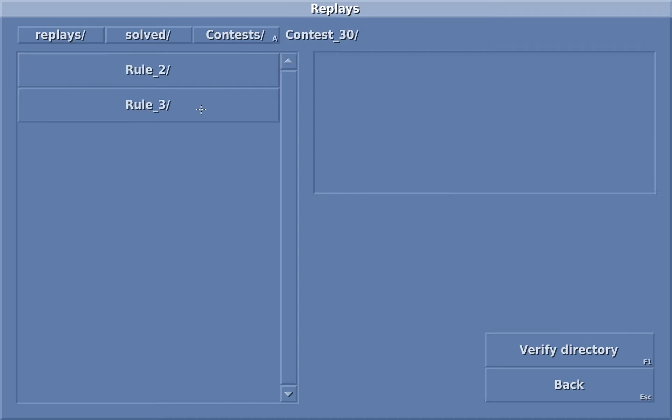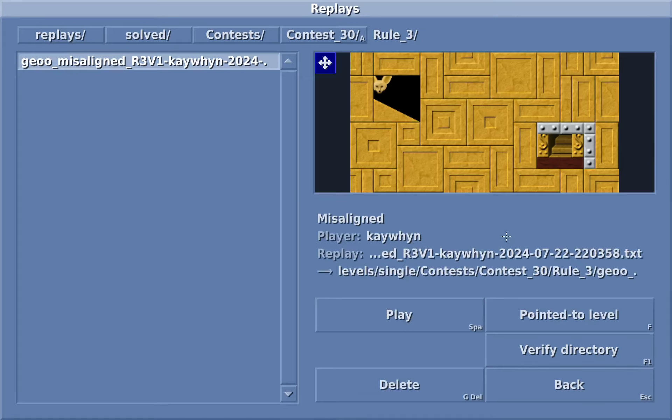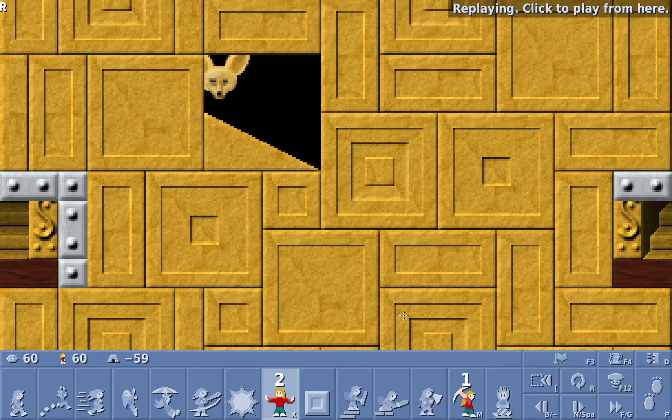Now we're going to go ahead and go to Geo's R3. For this one, the rule was to make a level with the standalone tile set in Lix — in NeoLemmix, we're supposed to create a level using the Lemmix 2 classic tile set, and here we can only use the classic 8 skills. Unlike NeoLemmix though, there are no restrictions on the number of lixes. This is as close as you can get to the L2 classic tribe rule set in NeoLemmix. This is Geo's R3 and it's called Misaligned, and this should pretty much be intended since there's really only one way to do it.